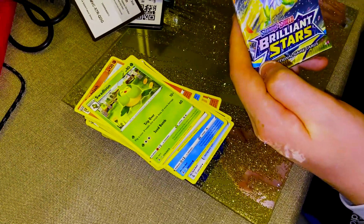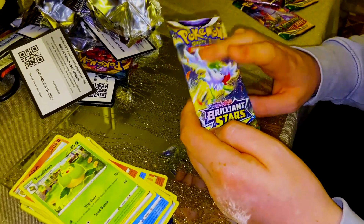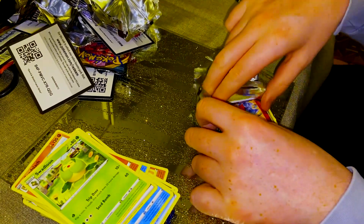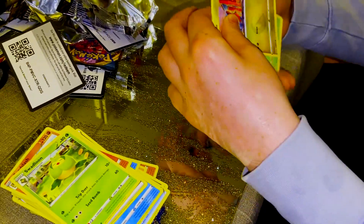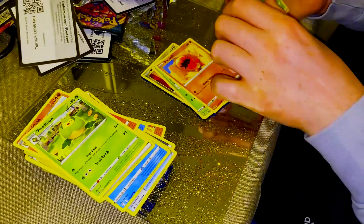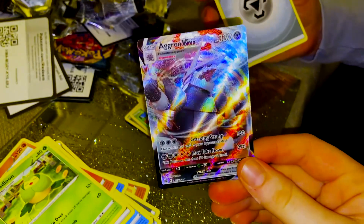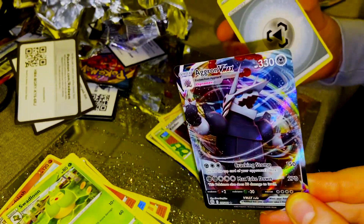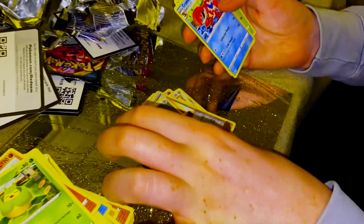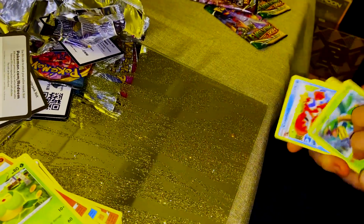We've got some Brilliant Stars now. We just did the Starbirth — that's the Japanese version. This is the same set but the English version. I pulled Arceus twice — I am happy. Code, Gible, Turtwig, Trapinch, Shroomish, Klang, Kindler. Oh! Aggron — that's a cool one, right? Very nice. Pedigree, Cradily, Tropius — I used to call him Leaf Dragon. His name's Tropius. That was a very good pack.